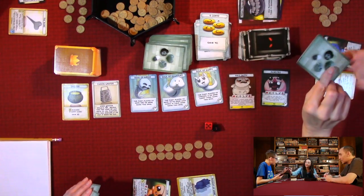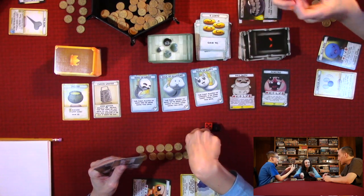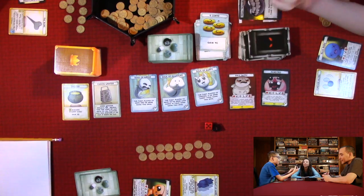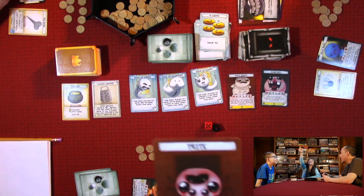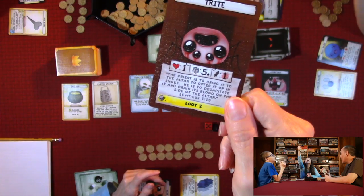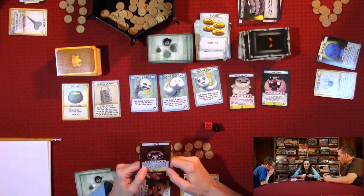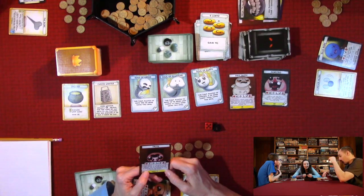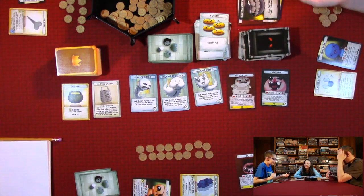Quinn goes again, draws a loot card, and fights a spider — a Trite. It only has one damage and one HP, but she needs five or higher to hit. If she gets five or more she gets to loot two from the treasure deck. She rolls three first — monster is at one health and Quinn takes a hit. Quinn then needs five or more one more time.